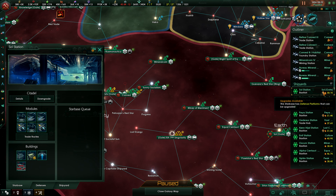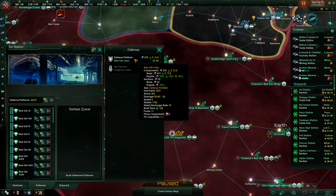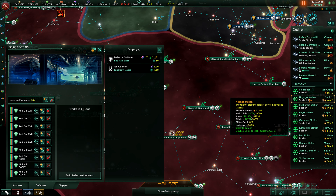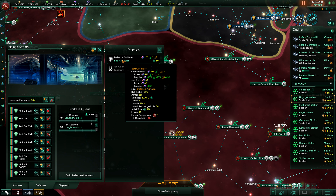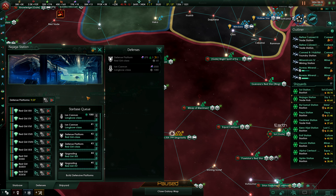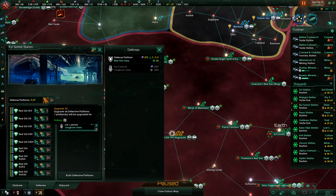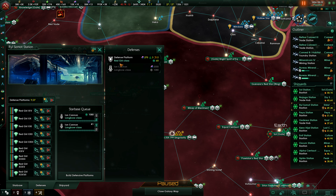We can upgrade the defense platforms, but really, why would we? The defense platforms aren't relevant for a win against the contingency. We could build some more defense platforms anyway — why not? We've got it, let's build it. Also, let's build more iron cannons and some defense platforms, and then we can upgrade everything. Let's put this to use.